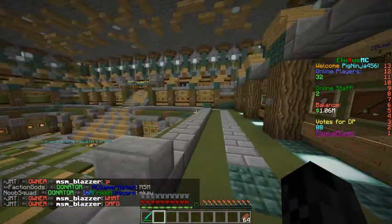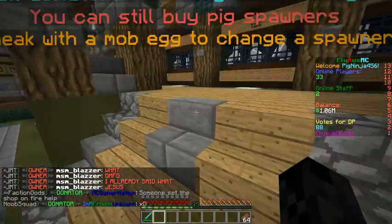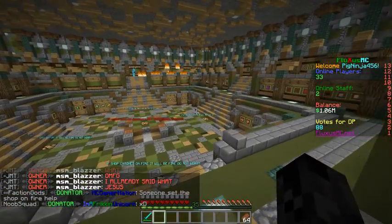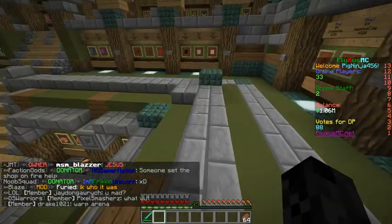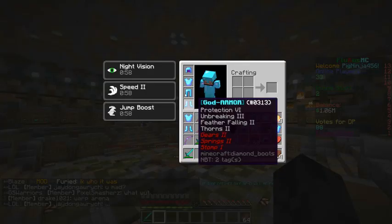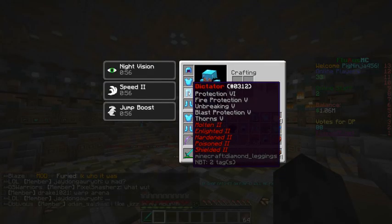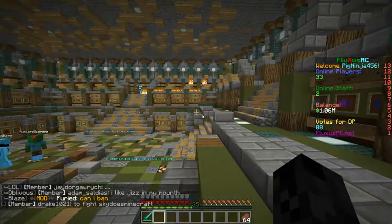I have over a million dollars, which took forever. As you can see on the right of the screen, it says votes for DP. If the server gets a hundred votes, every hundred votes you go to spawn and it will rain overpowered things from the sky. That's how I got these Dictator leggings and Dictator stuff — gods and gods stuff. It's pretty amazing.